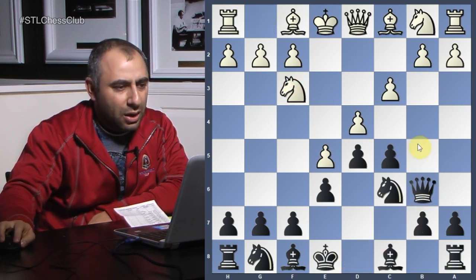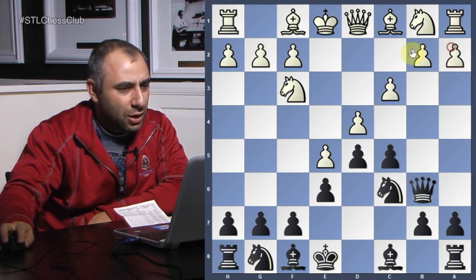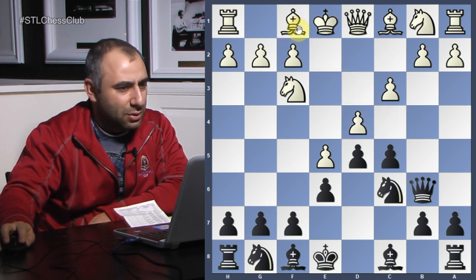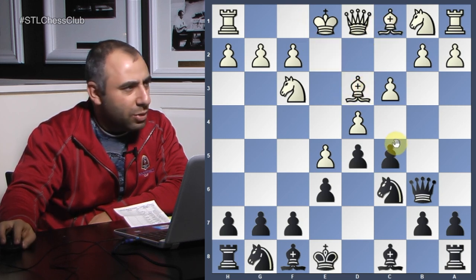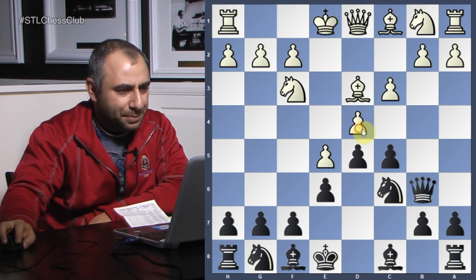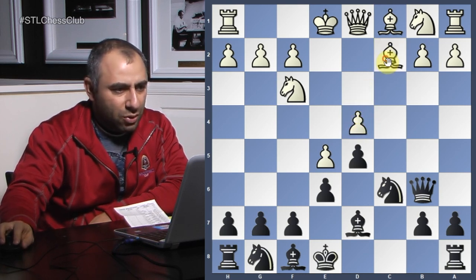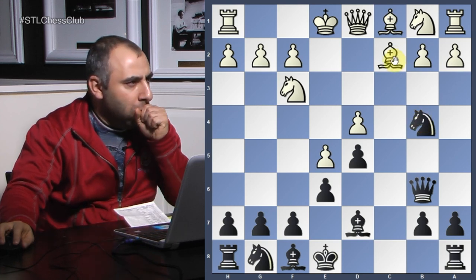Queen b6. Now White has a few options: A3 is one of the top moves, you can play Bishop e2, and also Bishop d3. These are all the main lines here. Bishop d3 is a gambit — this is called the Milner-Barry gambit. So you take, take, he takes, Bishop d7, and then you want to take the pawn on d4. He doesn't have a good way to protect this. If he goes here, you can jump in with the knight to put pressure.